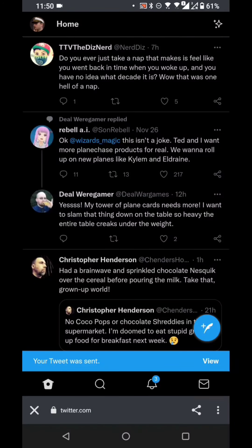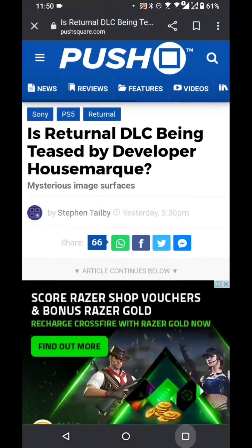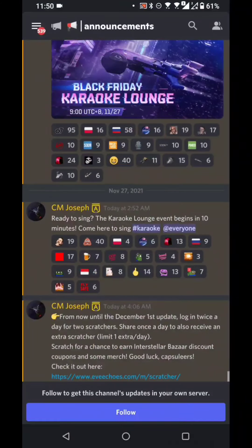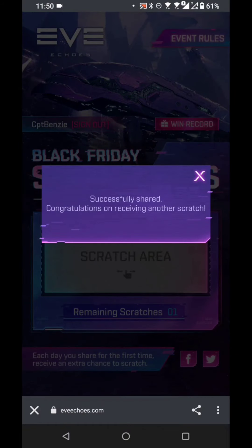Forgive me if anything untoward comes up on my timeline — no, there we are, just Magic the Gathering and some horror book stuff. So that's now been done. If I go back to the app — if I can find how to get back to the app — there we are. I need the link. Through we go. There we are, successfully shared.